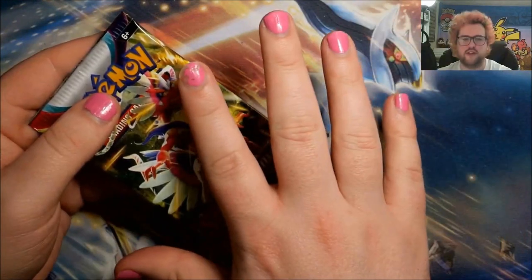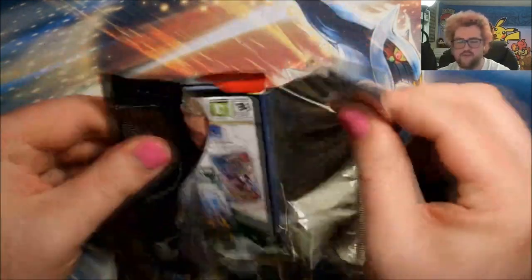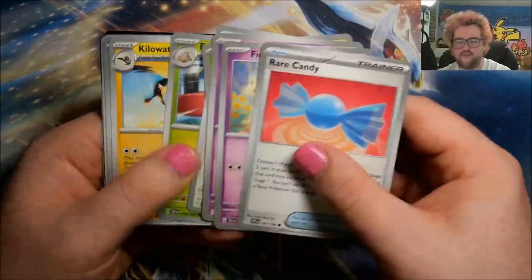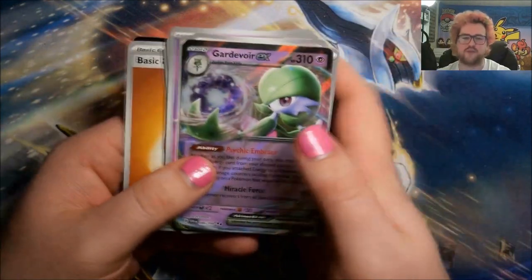I really need to redo my nails — that is shocking. It's been like three days or something. Next pack we have reverse Greavard, a reverse Mareep, and a regular Koraidon EX — we'll take that. And next up we have a reverse Croconaw, a reverse Dolliv, and a Miraidon. All right, we need Miraidon EX in the special arts please — that's the number one thing we want, even though I'm missing Miriam.